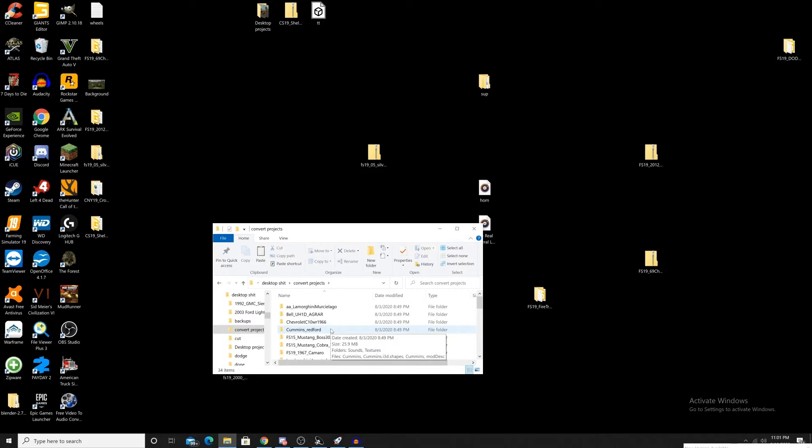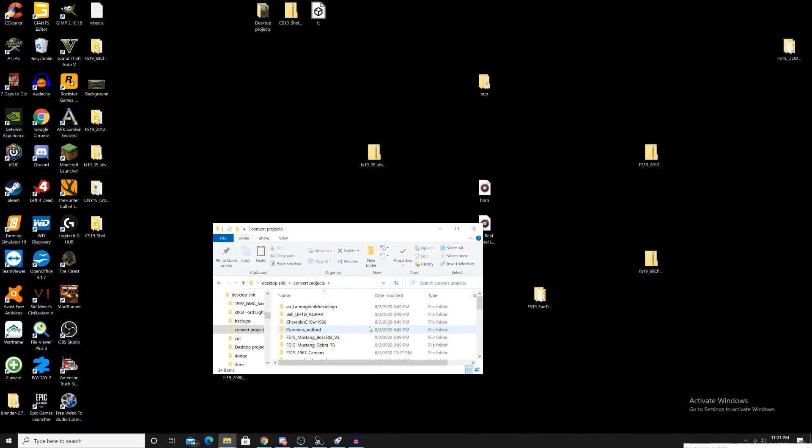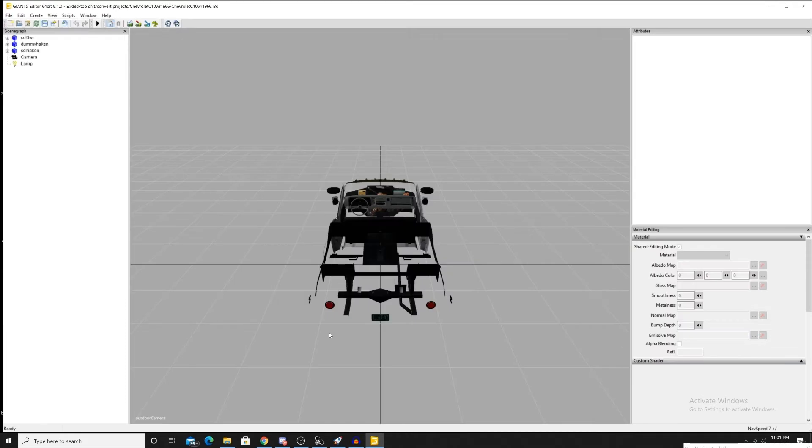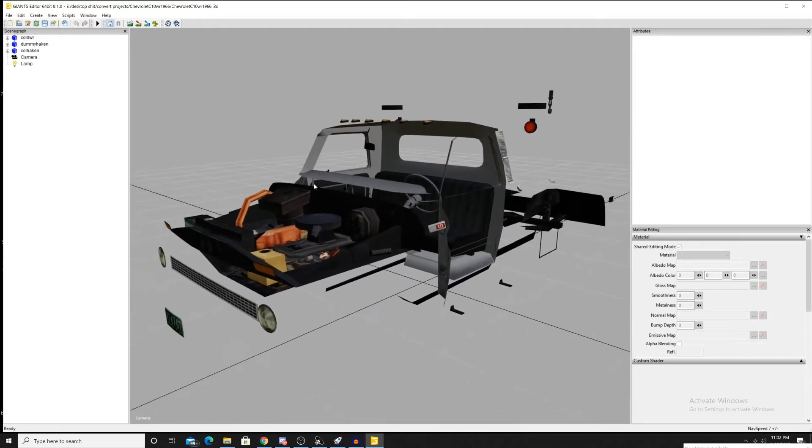Alright, we are back again, this time for converting. I'm going to show you guys how I like to convert stuff. It's not necessarily the correct way, but in my opinion it's a lot easier. This method will probably take about five seconds or so versus about 30 minutes, versus the hours that other methods could take. Granted, with this method you will have to recode a lot of stuff, but it's a lot better than running into errors every two seconds.